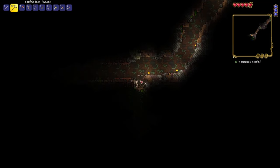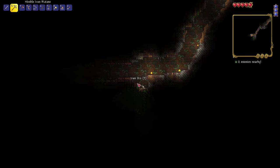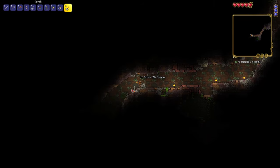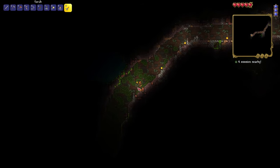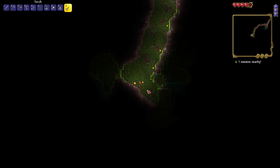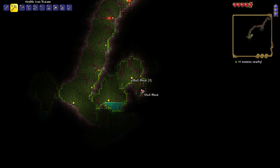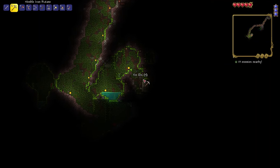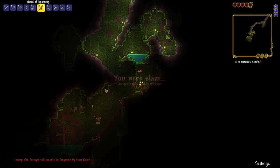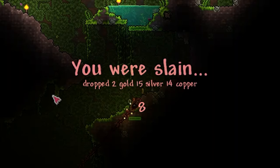I think this is a jungle — that's jungle grass. This cave might have gone into a jungle biome. I can use that to break all this mud. This is definitely a jungle biome, which is scary because I know the jungle biome enemies are pretty difficult. Yeah, like those — I know those are tough enemies, but I do have a Wand of Sparking and a decent bow, hopefully I can take care of them.